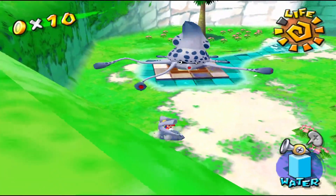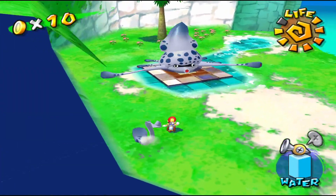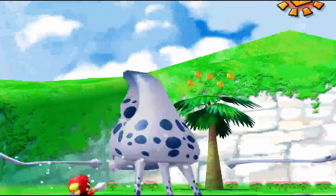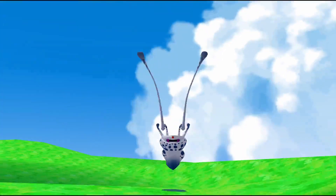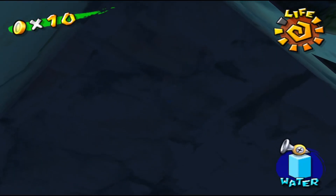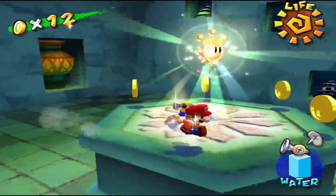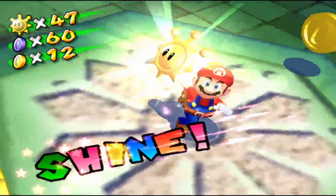Alright, I'm gonna get rid of your tentacles just because it's a nuisance. Now I can pull on your mouth — and boom, there you go. Goodbye, Gooper Blooper. It was nice knowing ya. Then this opens up and we make our way all the way down. And we're in the ruins! Here's our shine sprite. Number 47.